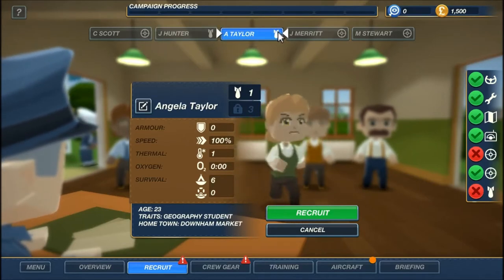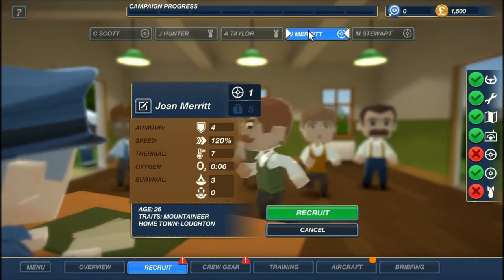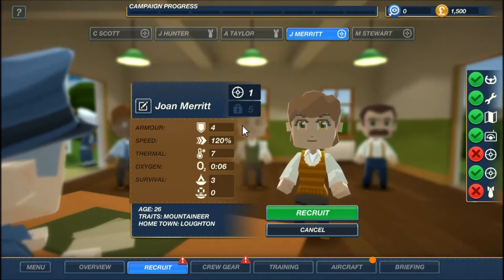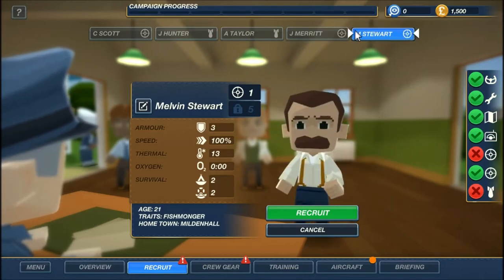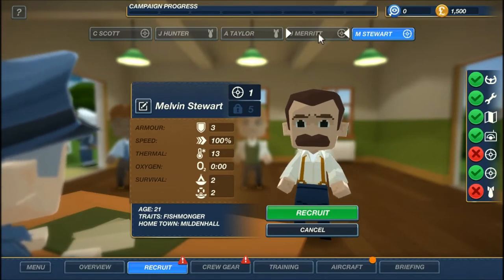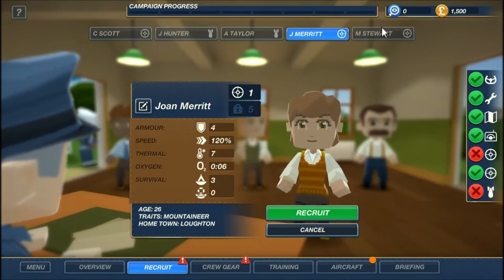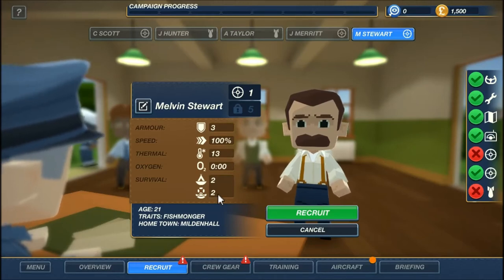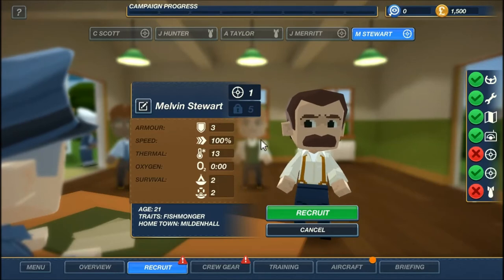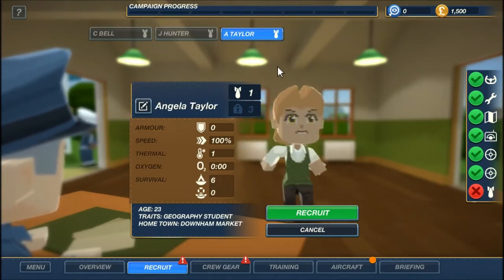Angela Taylor has the same stats, but she's better at surviving on land versus water — if they have to abandon the plane. She moves faster and has better armor. He's much more temperature resistant and has a better chance in water situations — he's a bit slower though. The only advantage she has is speed and one armor point. I think we can supplement armor with equipment, so that might be an easier thing to overcome. She's by far the best choice. Angela Taylor it is.